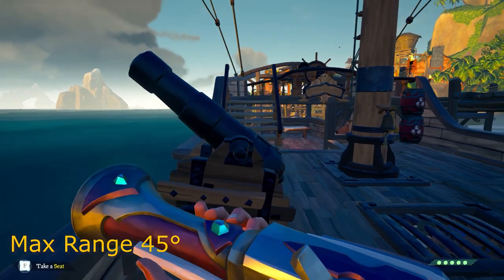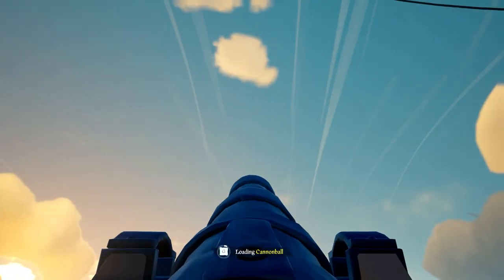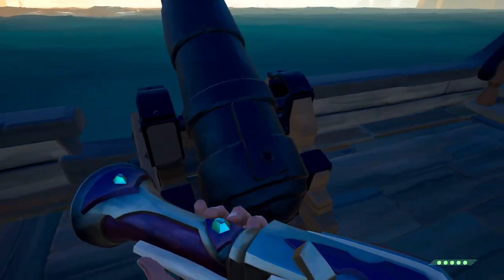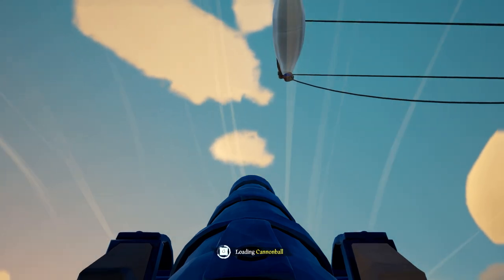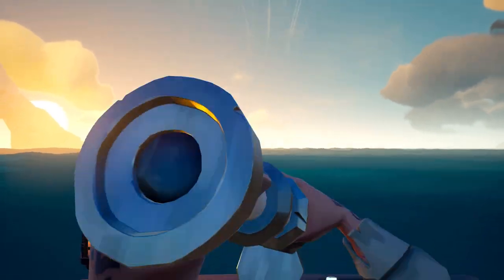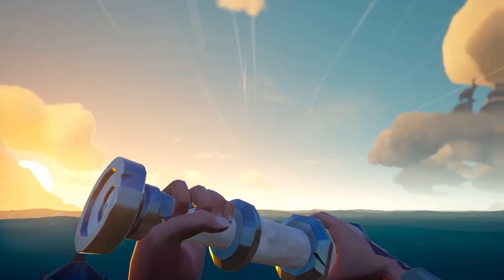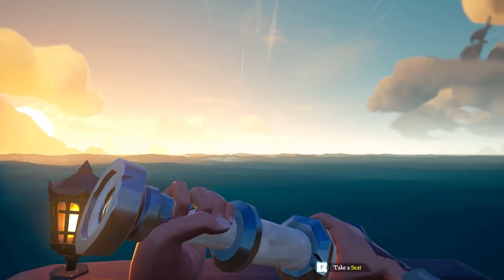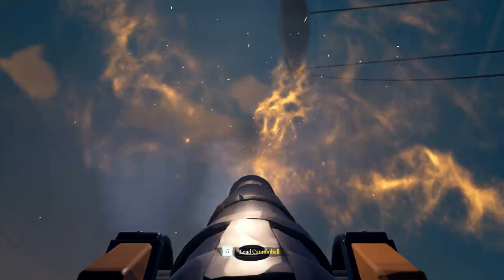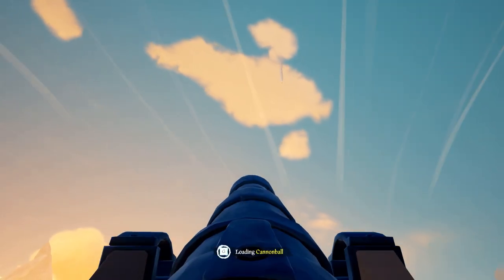Anything higher than 45 degrees will arc down sooner and not go as far, and anything lower won't send the cannon to its maximum range. A good way to practice and get familiar with how far your cannon will go is — as soon as you see a ship, put your cannon at a 45-degree angle and shoot. If it goes anywhere near them they're probably in range; if it's not even close, don't waste any more cannonballs.